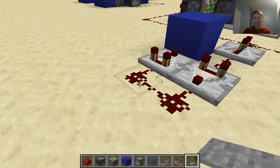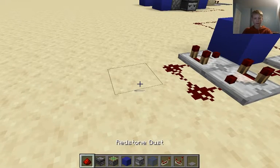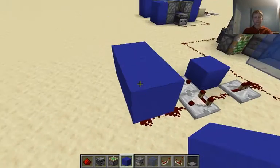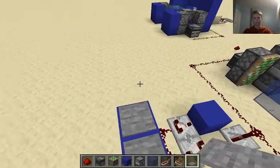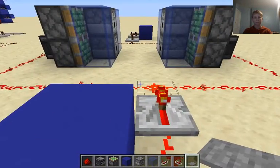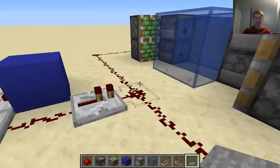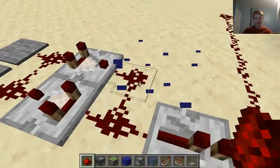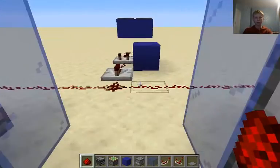So what you'd do if this was underground is you'd have your redstone like this, and then you'd have blocks on top of that with the pressure plates on, just so you know how to do that. Now this should do the same thing. And then you have plenty of time to get through. If you think you have too much time, just break and replace that block with some redstone, and then it will be less time.